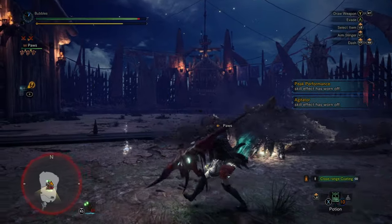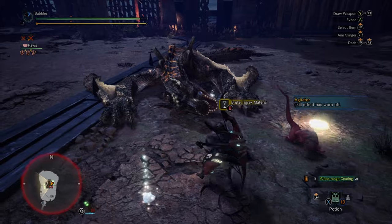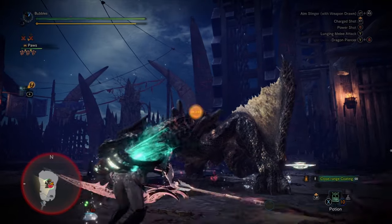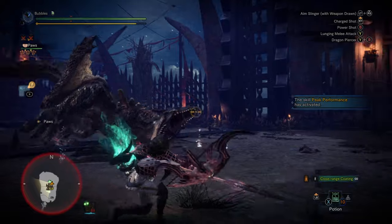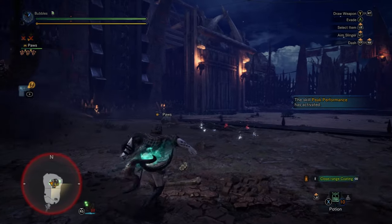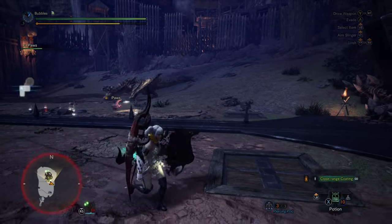Oh nice — good, he's asleep! Get a Thousand Dragons again — there it is. Grab that, change coating — there we go, kaboom! Juicy damage. I can animation cancel it — I wasn't sure if it actually did it last time, but it definitely looks like you can.